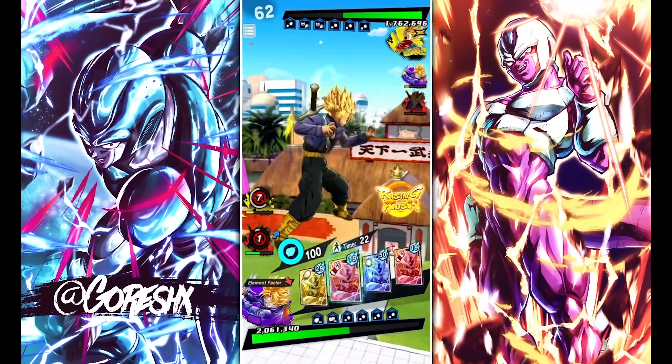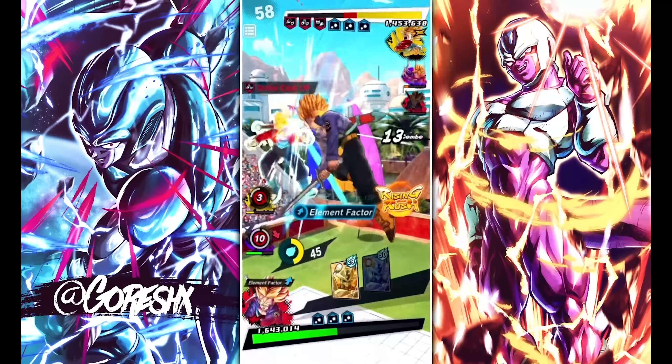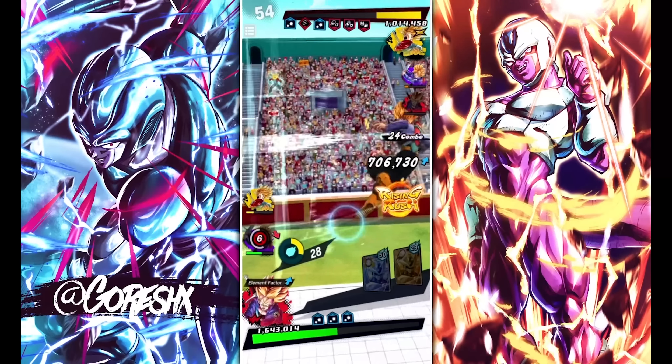Speaking of life, Goresh's double HP Z abilities was insane because his characters have so much life. This purple Trunks had like 3.5 million HP, which is an insane number for this time. The yellow Trunks heals back up — that's an insane amount of HP for when this match was recorded. I mean it's still a really good amount today. All these matches are super long just because these teams do no damage.